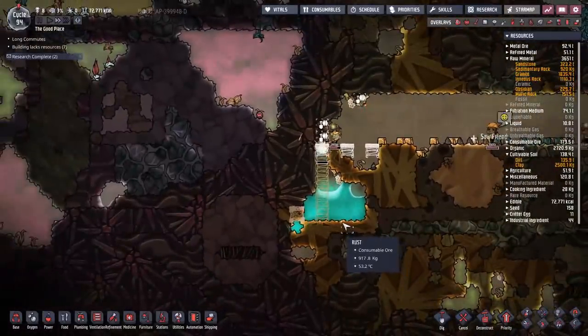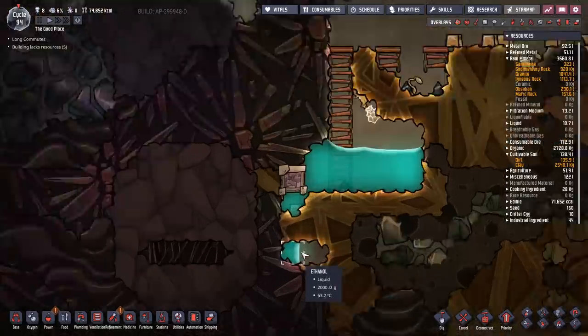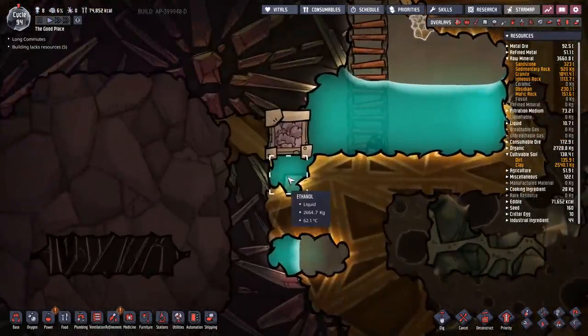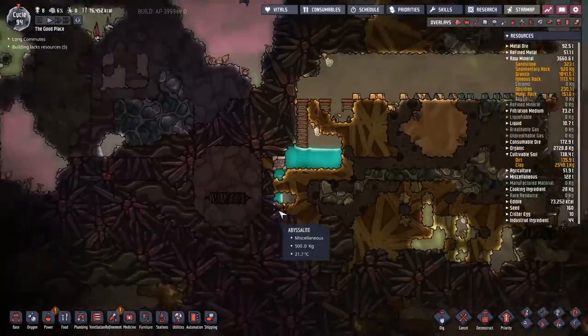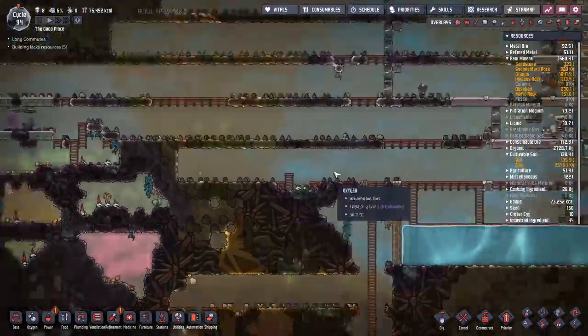Let's finish this off and that should stop any more heat from leaking out. There's some pressure damage - I maybe pushed a little bit of ethanol down there. It's fine so long as the heat has stopped. I think that whole thing is sealed in by abyssalite - we should be golden.